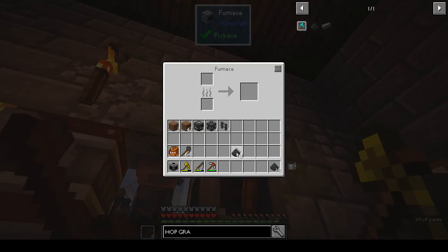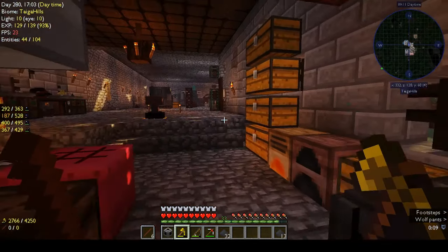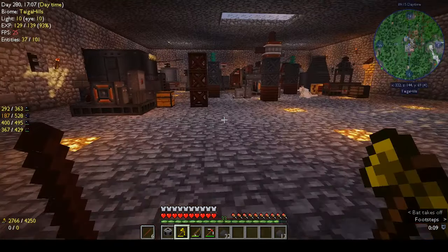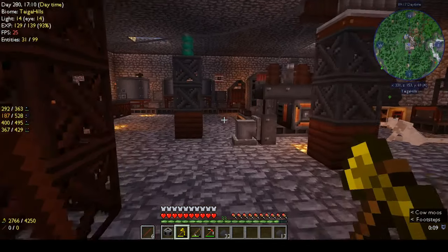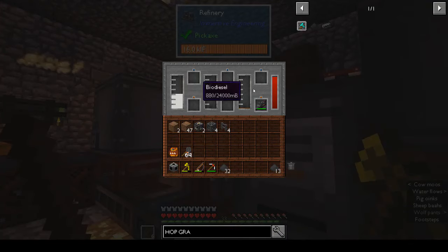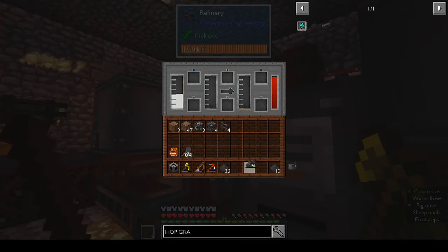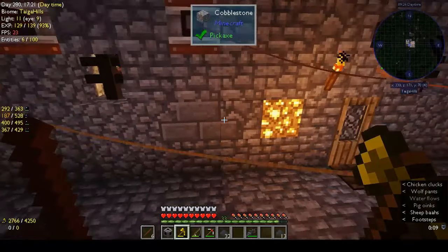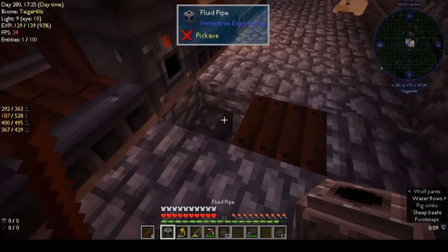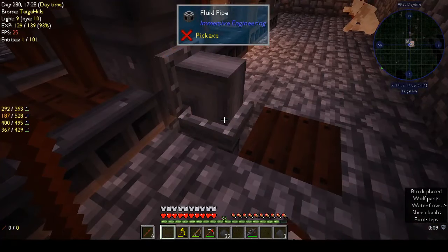I just need to put these in to smelt - no, I've made the same mistake again. I thought I've got the dust, I just need to smelt it - no, we don't smelt it, we need to put the dust into the squeezer. And my mining head was charging in there because I went down to the basement and was mining.